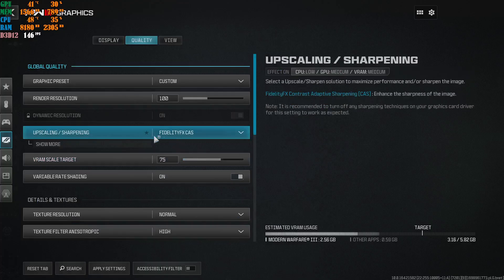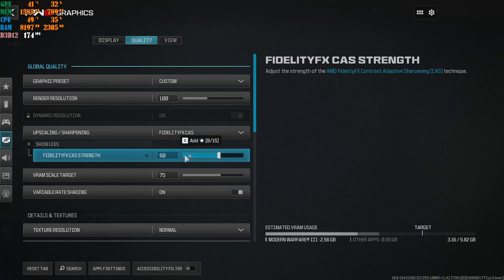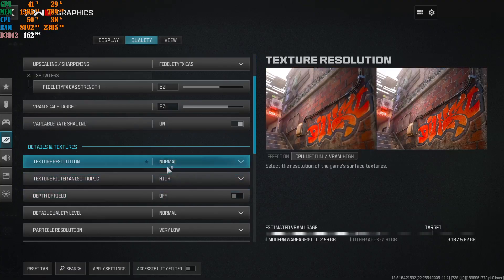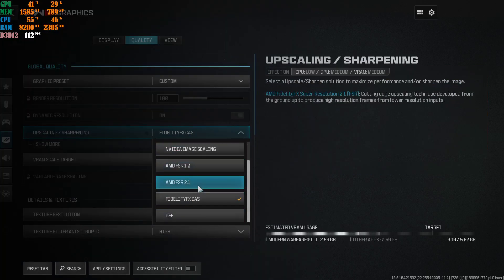FidelityFX CAS is preferred by some players because it makes the game really sharp. If you're using it for the campaign, set the strength to 60 - though this is personal preference. Set the VRAM scale to 75, or push it up to 80. Have the filter on and keep the other settings the same. Now, with every single upscaling option inside here, the following quality settings apply.